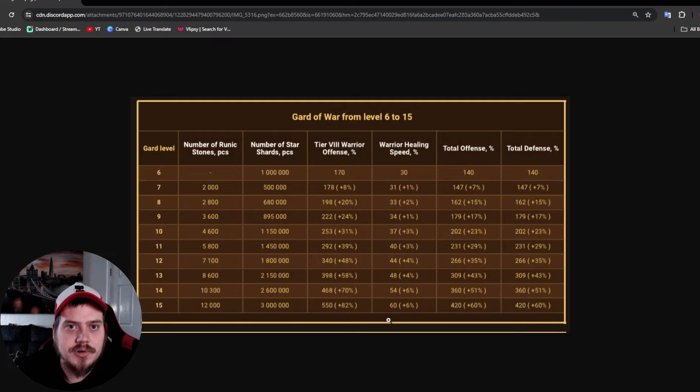It costs 50 million runic coins to get 10,000 runic stones. For me, the bank offers are not good enough to even tempt me to buy some runic stones from the bank - maybe buy the first pack because it's like $4.99 or whatever, but that would be my limit. These are really good bonuses, but the price is just crazy.